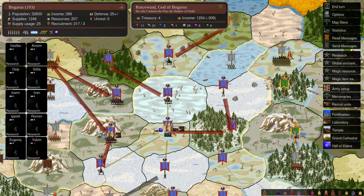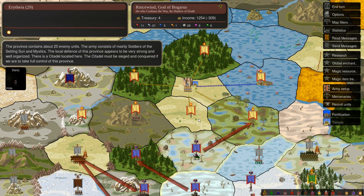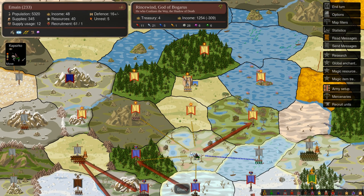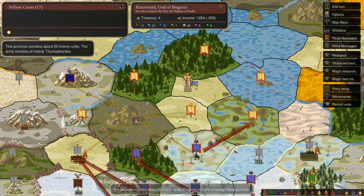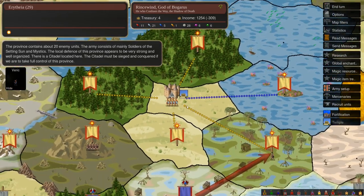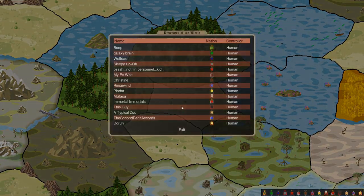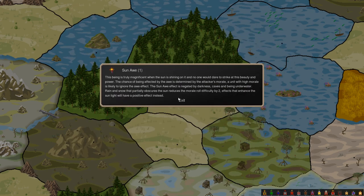I'm pretty confident that I don't have to worry about that too much because they're going to be focused on taking these provinces. I think I can make peace with them while I attack Arithia. Arithia has also lost their clash with me last turn - they don't have a whole lot of troops left. They've got some Theophorites here and here. They are recruiting Soldiers of the Setting Sun, which are their sacreds.